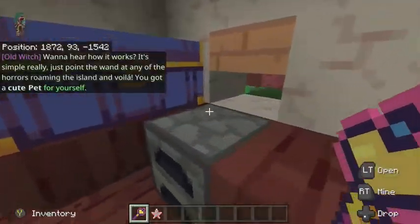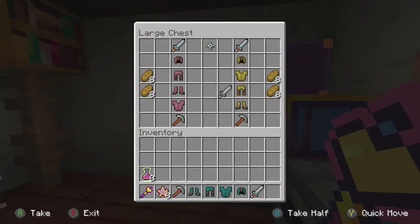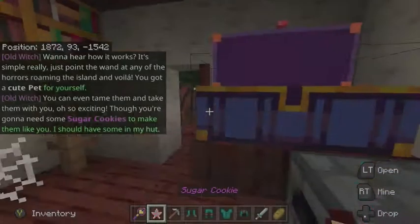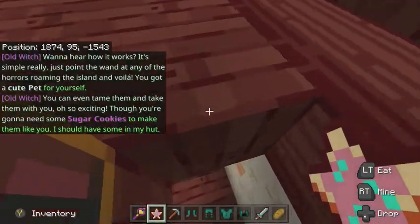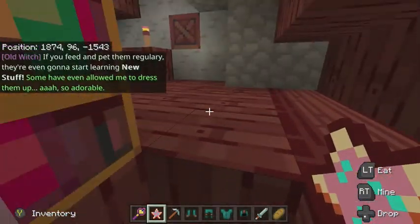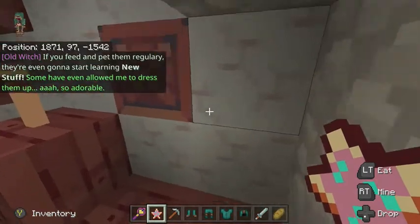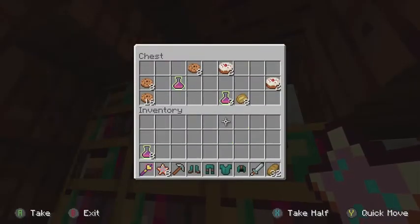I'm gonna take these sugar cookies. He said there was gonna be stuff in the chest, so I'll take this. I'm still in creative mode because I need to get all my cutesy wootsy little snacks.